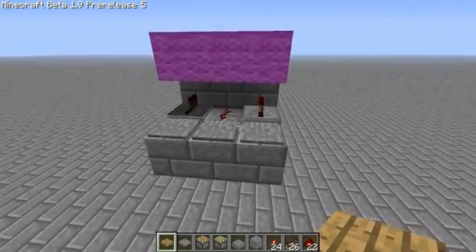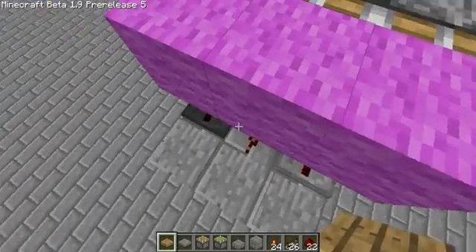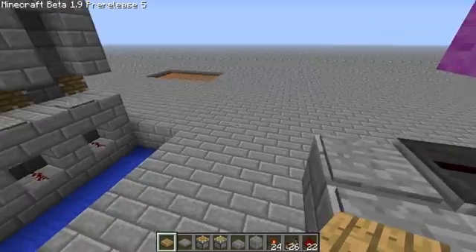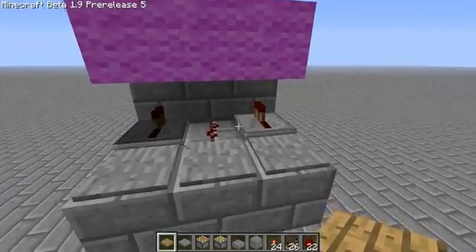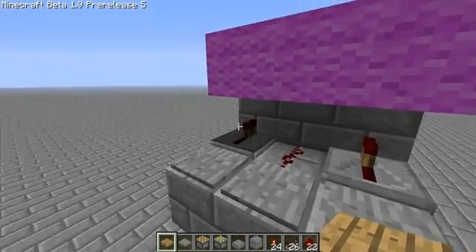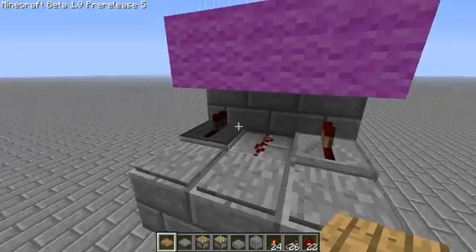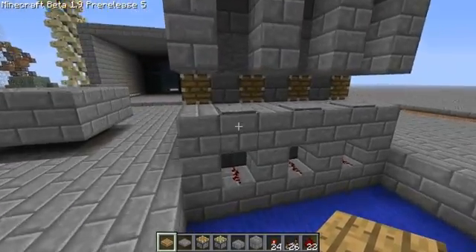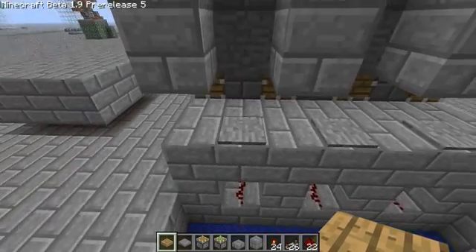This is the traditional high efficiency mob system. All you do is when a mob spawns on one of these pressure plates, it gets pushed out and away. But as you can see, there's no room for spiders to spawn, because in the spawning algorithm a repeater counts as a block. So a spider has no room to spawn here. We've got to figure out a way to leave room for spiders to spawn and still push them out.